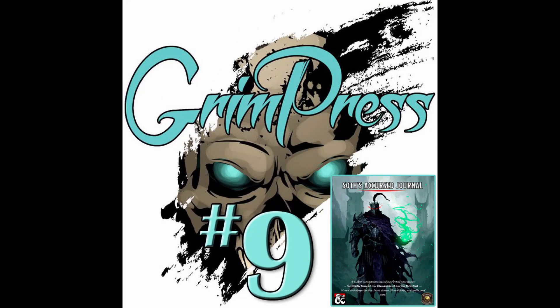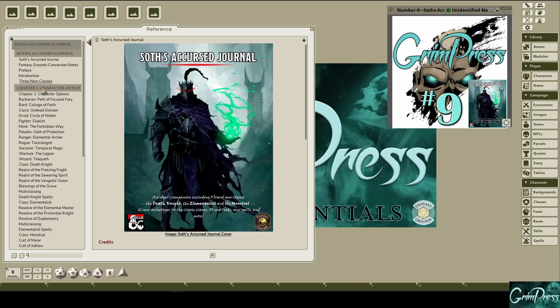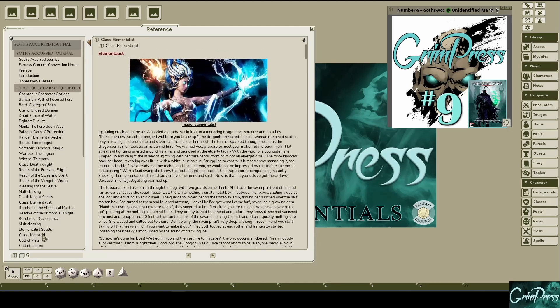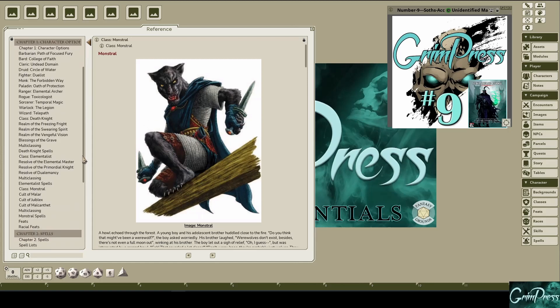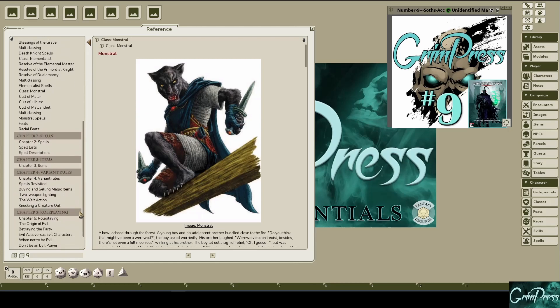At number nine, we have Soth's Accursed Journal by Matthias Guildman and Jan Semples. This supplement is based on a product that was almost three years in the making, and it shows. It provides several new character options designed for, but not limited to, the Ravenloft setting. That includes three new classes — the Death Knight, the Elementalist, and the Monstral — 12 new subclasses, 30 new feats and racial feats, 8 new spells, and 16 new magic items.